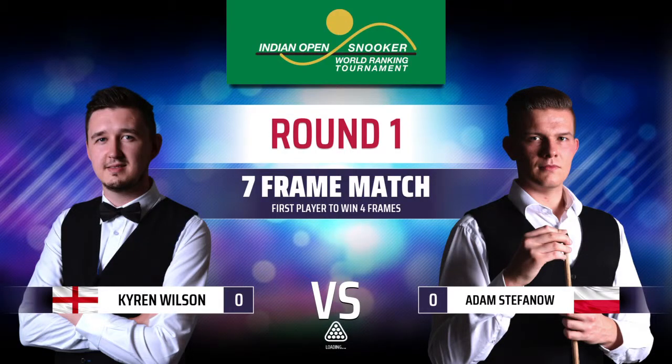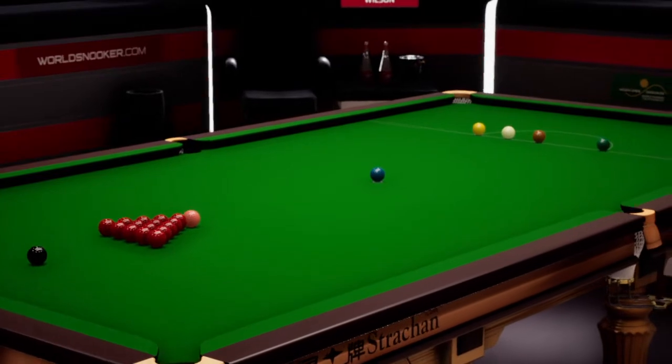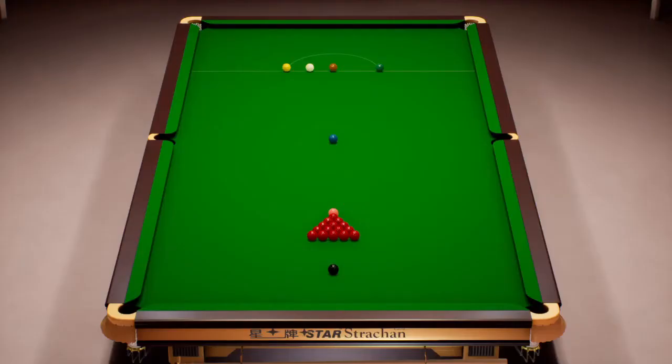Hey guys, my name is JerryD and I welcome you back to another episode of Let's Play World Snooker 19. We are still playing with our rising star Adam Stefanov and we are now in the first round of the Indian Open against Kyron Wilson. Off camera I've played the 6-ball snooker tournament in Korea, and we lost in the final to John Huggins again. John Huggins is the guy who has knocked us off two tournaments now.